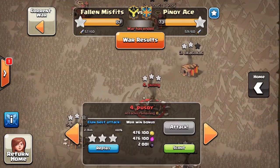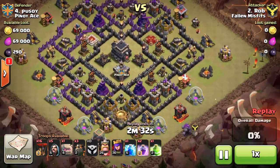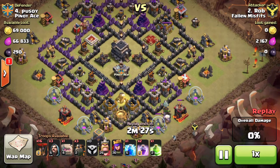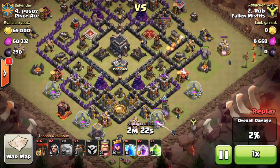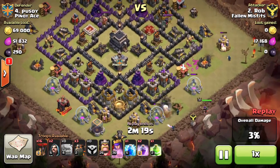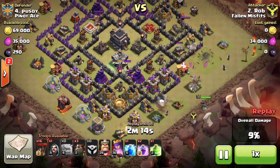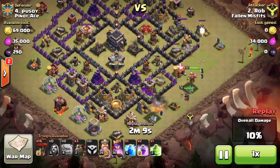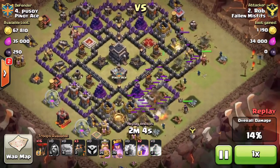There are two nice attacks up top that I thought were worth sharing. The first one is an attack by Rob — it's a LaLoon attack. Rob has these beefy heroes: level 30 AQ as you've seen in my last video, and his BK has now reached level 26. He uses a shattered LaLoon — puts his golems far and wide to create a very large funnel to help with his heroes. He's got a lightning spell for the clan castle that he uses at a perfect time.